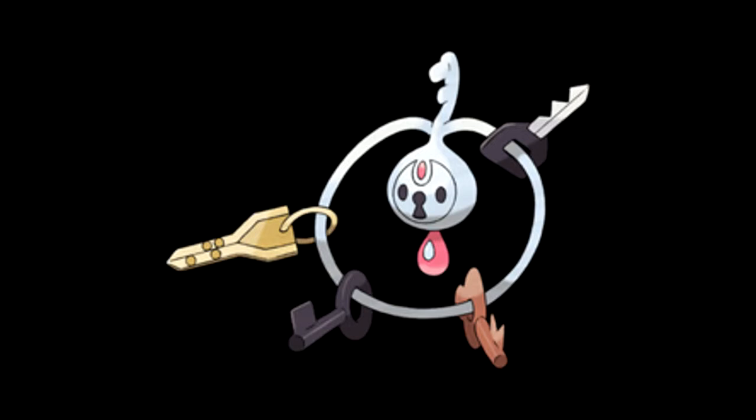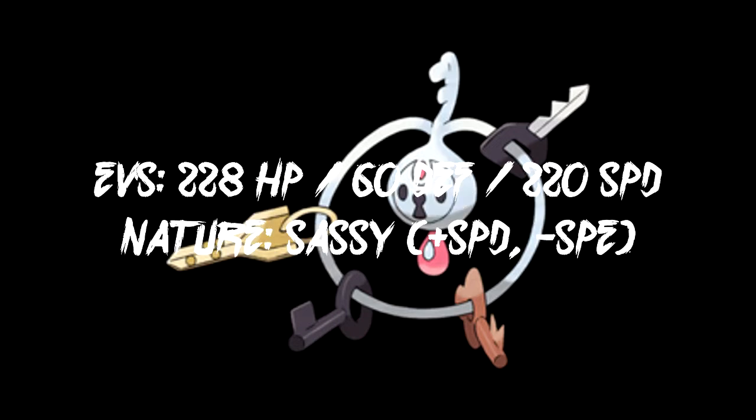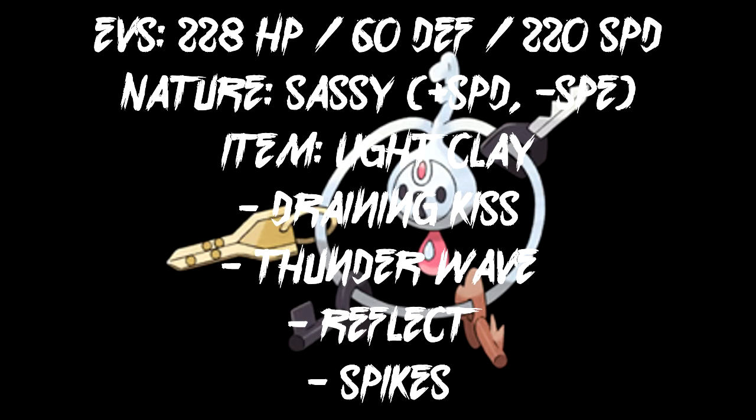Now, because it has Light Screen, it's not fair to leave Reflect out. So its EVs change over to 60 Defense and 220 Special Defense — the HP stays the same. It'll be Sassy with raised Special Defense and lowered Speed, since it's not really that fast to begin with. And all the moves are basically going to be the same.